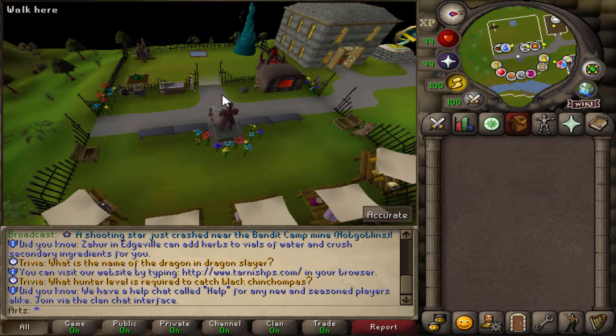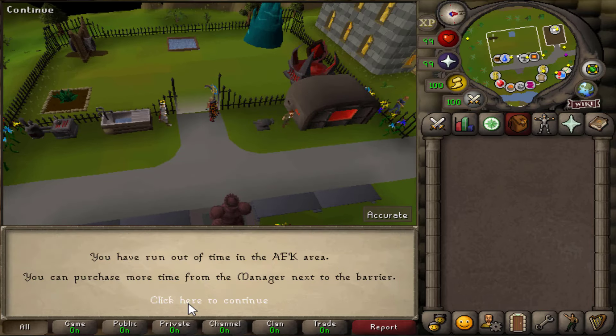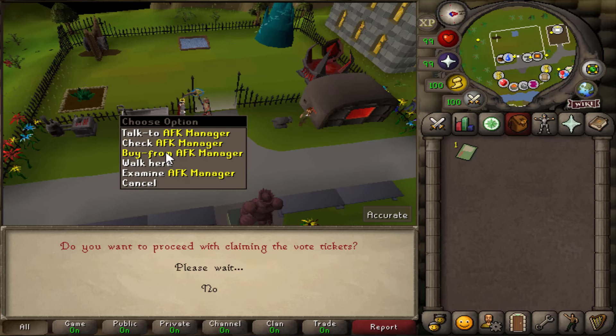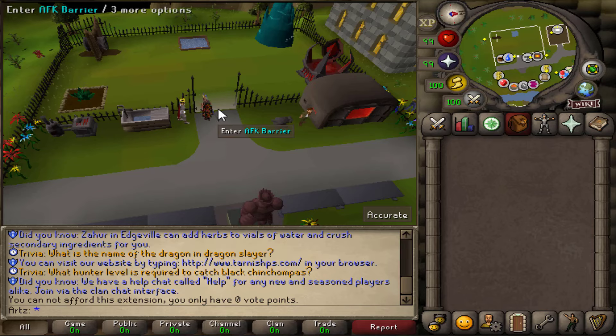South of home there's a big skilling area and they actually have an AFK zone. You can purchase time there using vote points — for 12 hours you need 10 vote points, or just one vote point for one hour. I was curious what the XP rates are in there since it costs votes and not actual cash, so let's check it out. You do have to claim your vote point from the interface first.